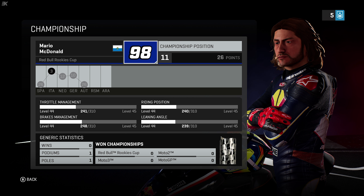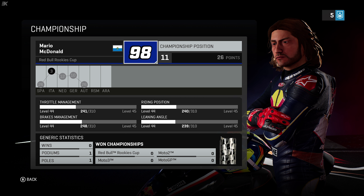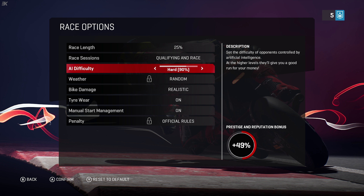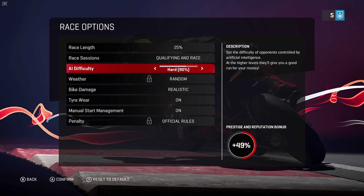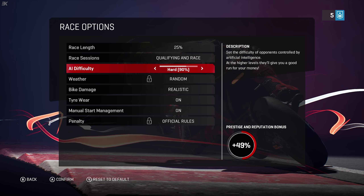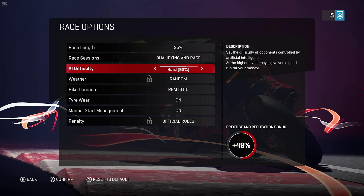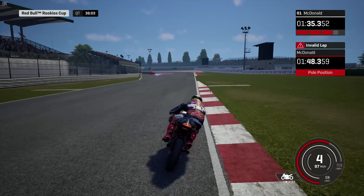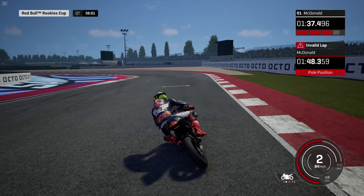Hey, I'm Kev, and welcome back to MotoGP18 with Ayo McDonald. He did not have the best time around the Red Bull Ring — he started off very qualified and then in the race, the rain came and it did not go well. Let's see if he does better around the Masano World Circuit. We're reducing the difficulty from 50 down to 90, just to see if this level is our level at the moment, then maybe increase it if we get better. We'll see how it goes.